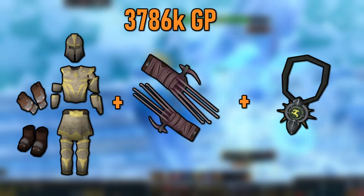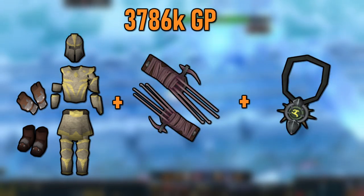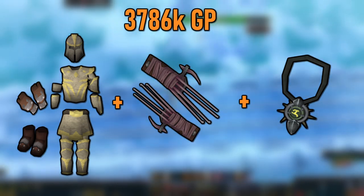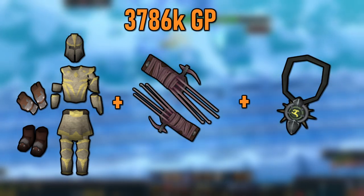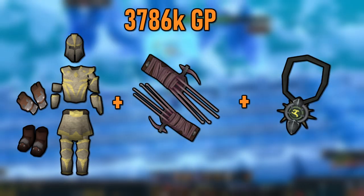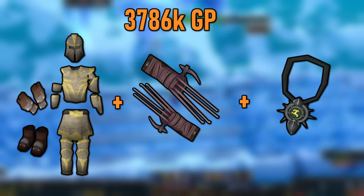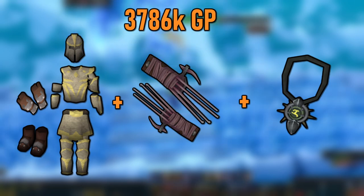Stepping up a little bit, here's a decent setup that would be good enough for most mid level bosses and even some high level bosses. For less than 4 mil, this is a great setup. The tier 85 Ripper Claws are slept on — they're super cheap and tier 85 is good enough for most content in the game. This setup will be decent for God Wars Dungeon 2 bosses, 5 mechanic Arch Glacor normal mode, and normal mode Kerapac, and other bosses in that tier.